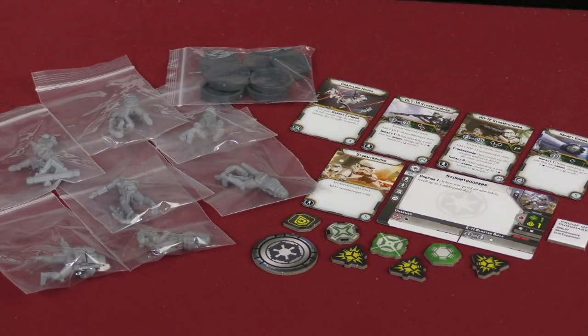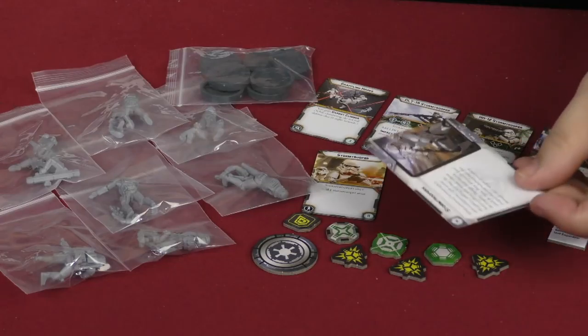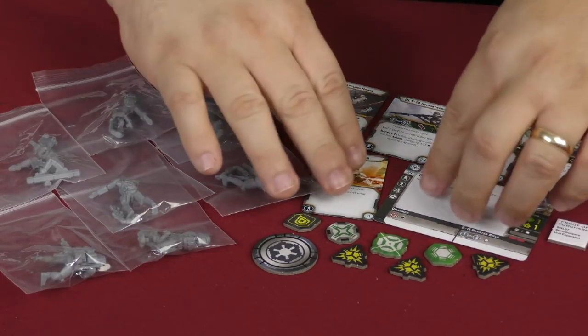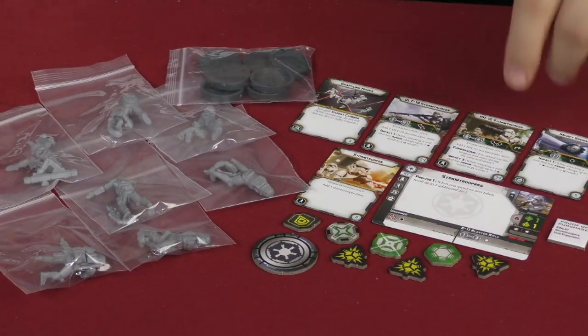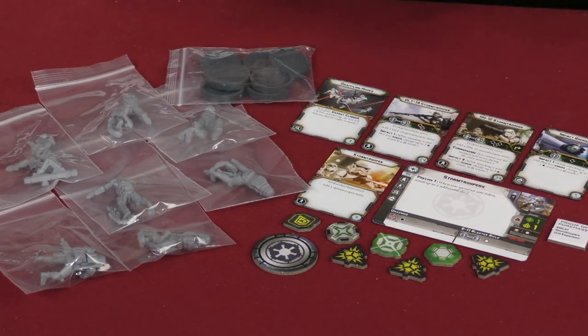This is what you're going to be getting in the Stormtroopers unit expansion box for Star Wars Legion. First of all, you're going to be getting their unit card, and on the back it just has a little bit of fluff text. On the other side, it has everything that you need to play the game — all of their different stats, kind of dice that they're rolling, special abilities, your proof of purchase, and impact grenades, which gives you Impact 1. That means you can turn regular hit results into critical hits if you're attacking a unit with armor.